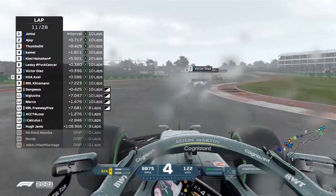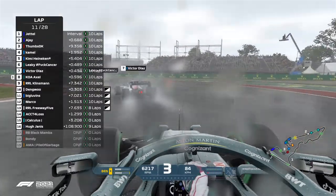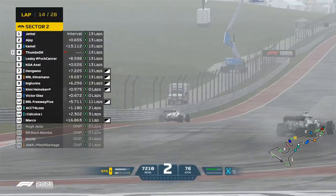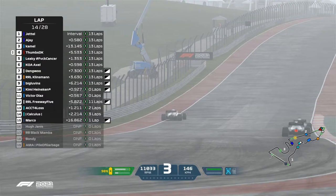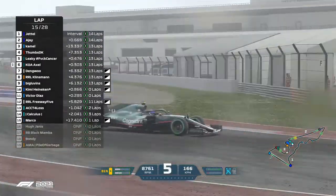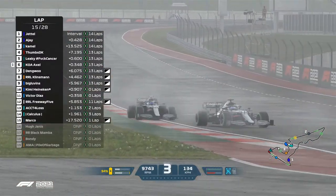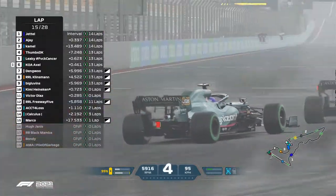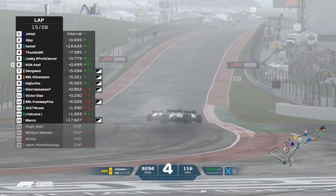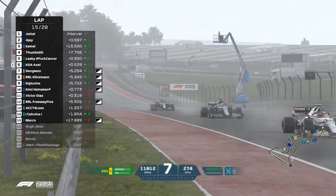It's now turned into a four-car battle — an Aston Martin, a Williams, and an Alpine all fighting for that P5 position. We'll see if Axel is going to be able to get in front of any of these cars. P6 — he's done a phenomenal job in that Aston Martin, and he's caught up to his teammate who is putting pressure on Thumbs DK.